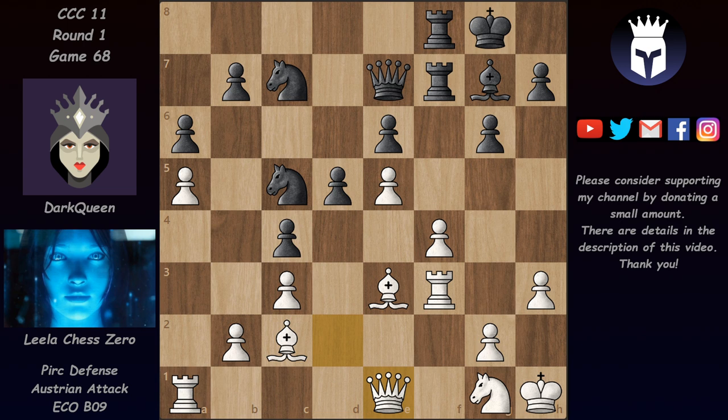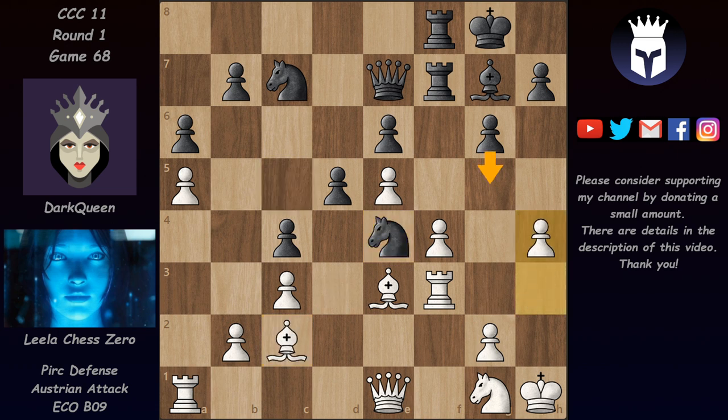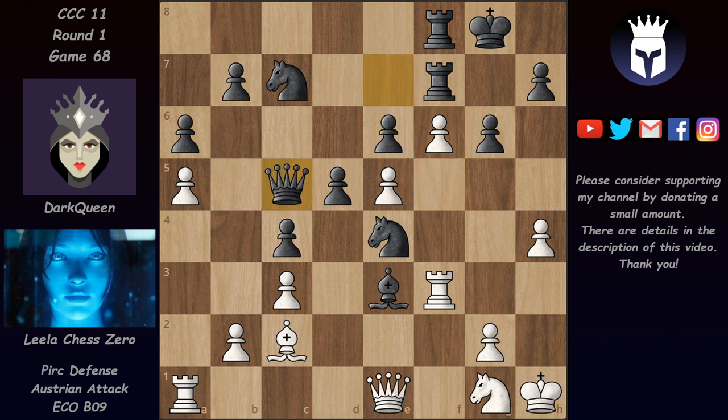In view of Ne4, Leela played Qe1 and already values this position as plus two for white — quite amazing. We have now Ne4, and as mentioned, taking here is not so great because this knight lands and black gets counterplay. So instead we have h4, stopping g5 for good. Now we have Qe8 — Dark Queen wants to play Bh6 to put pressure on f4, but this fails because of f5, attacking this bishop. If the bishop takes, then Leela has f6, attacking the queen, and after the queen moves, the rook can take on e3 and this knight is in trouble.